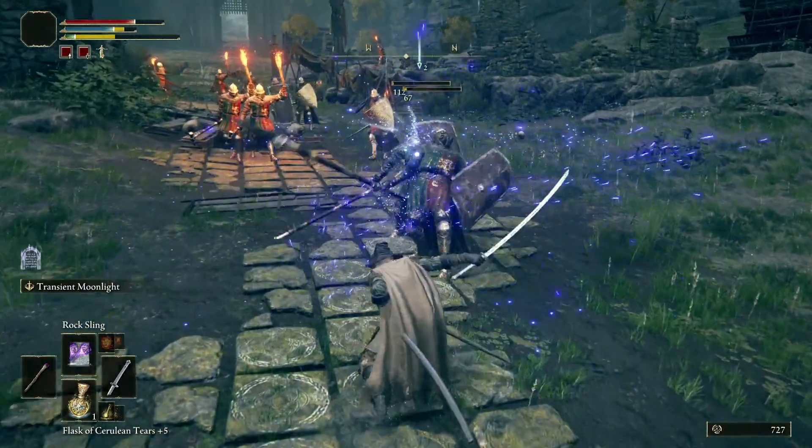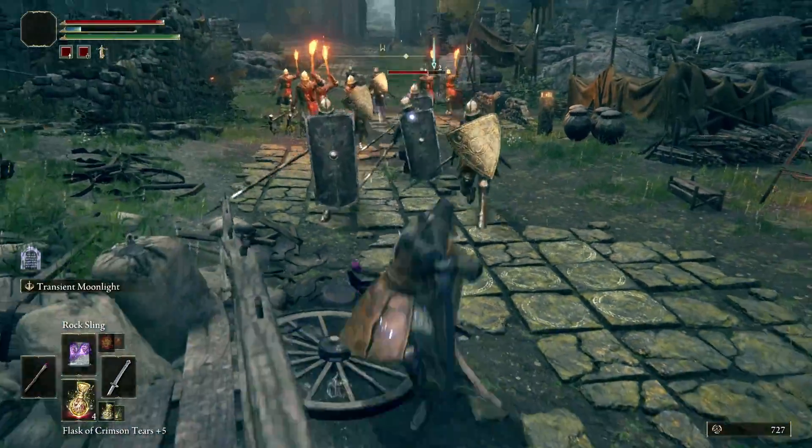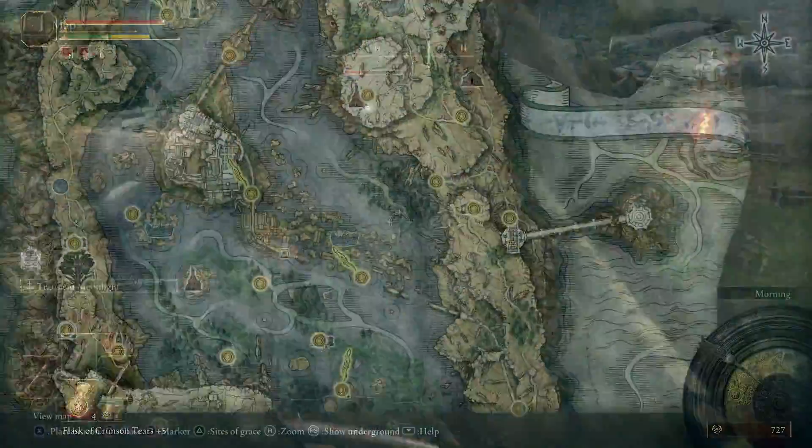This sword has two main attacks: a light one that sends out a magical wave horizontally, and a heavy one that sends out a magical wave vertically.